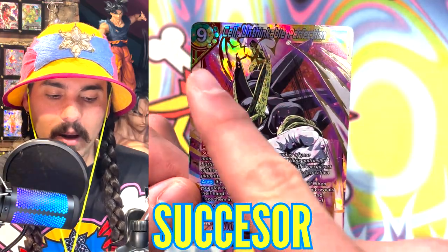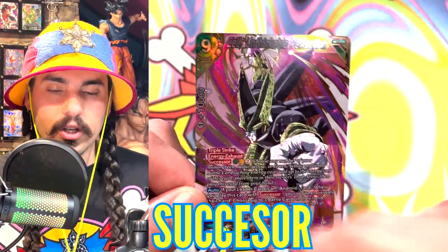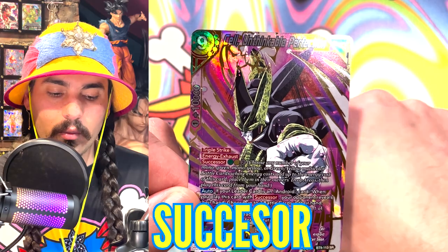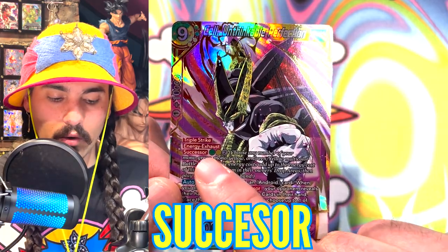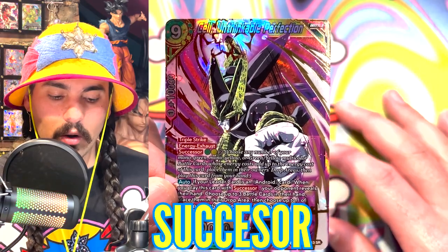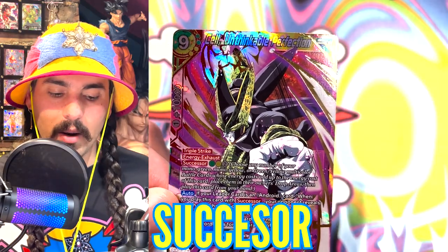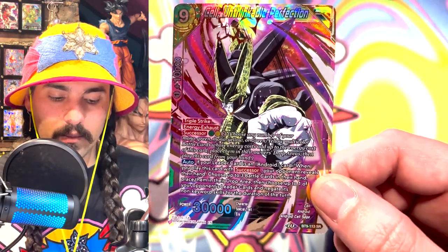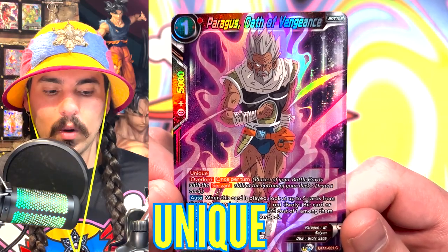Successor is a skill that allows me to play this card if I have enough battle cards that add up to the exact energy cost. This is a nine energy card — if I had three three-energy cards in my battle area, I could activate Successor, pay one green, one yellow, and two of whatever color — four energy total — declare Successor, choose the cards in my battle area, put them in my drop area, and play this card.